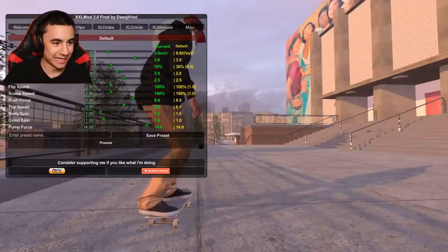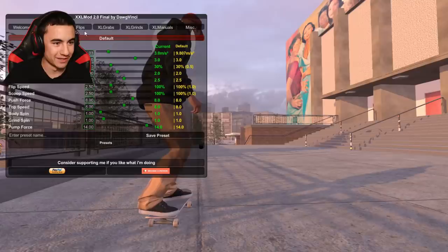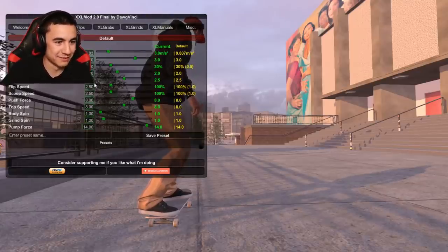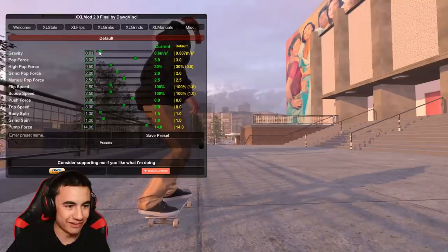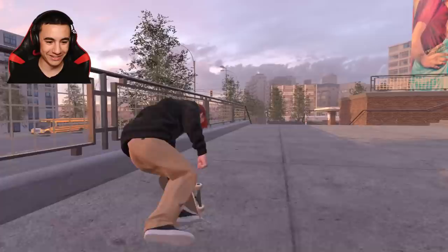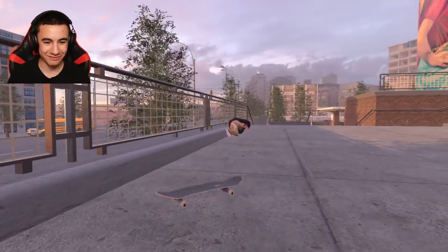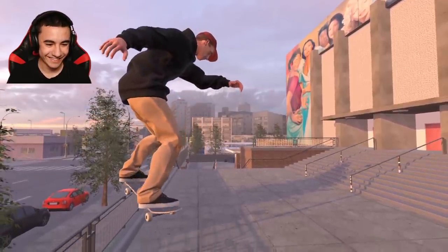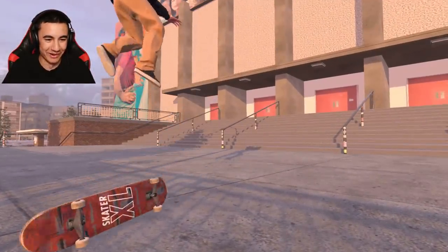Alright we gotta turn the flip speed up - the body flip speed. I'm trying to do the first ever quad front flip in this game. We're gonna change the gravity pretty low because I don't want to go to the moon. Alright here we go, my board's already coming off the ground. Oh my gosh I'm floating. What would happen if I just ollied? Oh my gosh. Okay if I can just stay on the board.